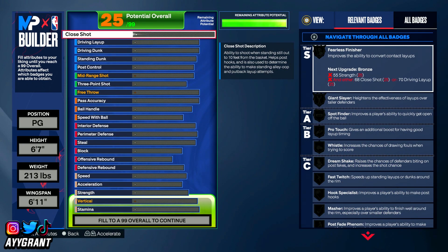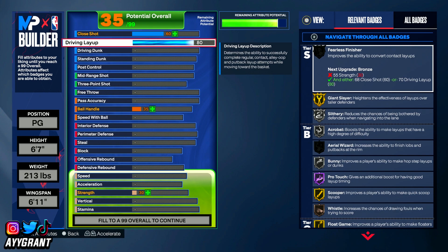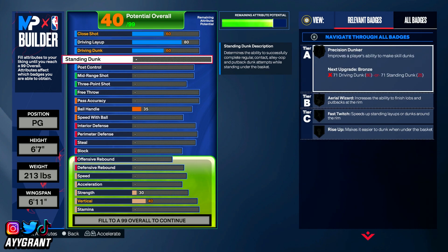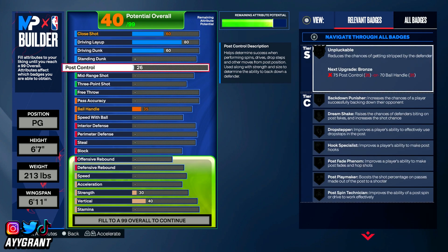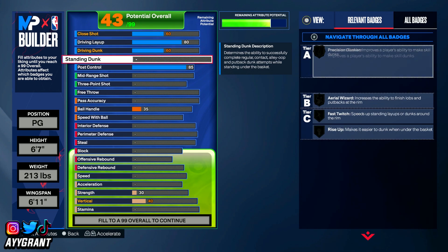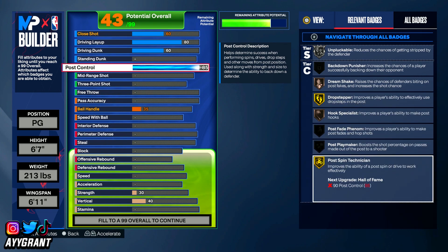Starting off with the finishing, the minimum for driving layup I'm putting at an 80 — it could go higher depending on the final build. Driving dunk: Luka can't dunk the ball, but I suggest 60 minimum. Standing dunk: not upgrading that since he's 6'7. Ball control, I'm putting that to an 85. So we have a 60 close shot, 80 driving layup, 60 driving dunk, and 85 ball control. With 85 ball control you get post fade for Luka on Hall of Fame, which is good.